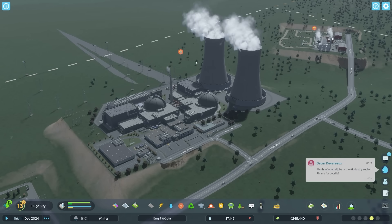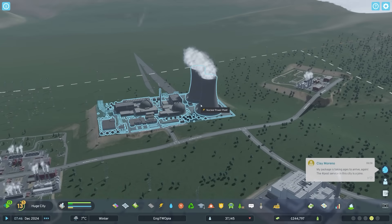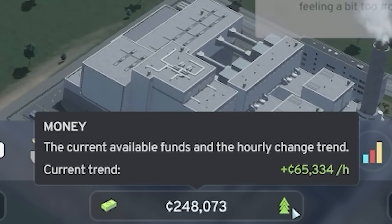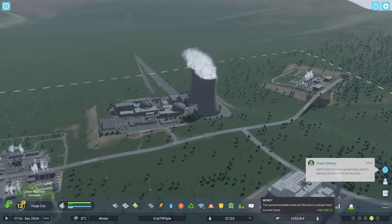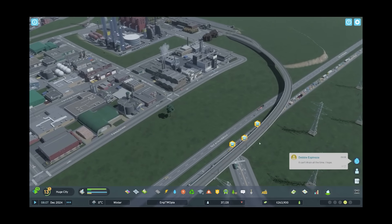Get rid of the rubbish from the nuclear plant - they have got rid of it from the geothermals. The nuclear plant's up and running and yes, money is now up and running. There we go - 60 grand an hour. Oh that feels better. I was worried I'd messed all this up if I'm honest. Okay, we are back.